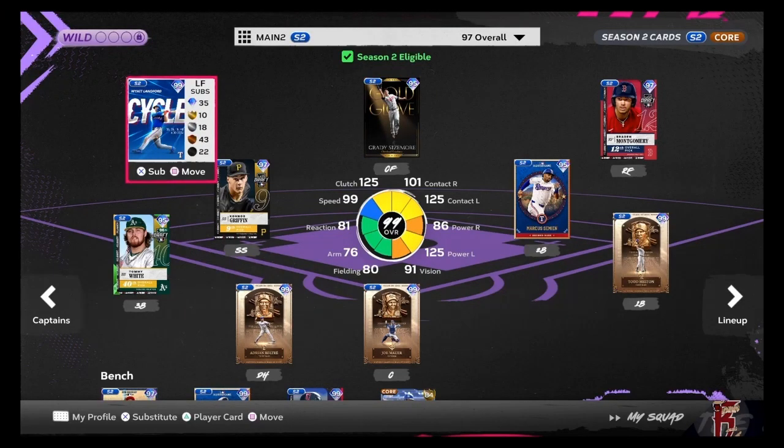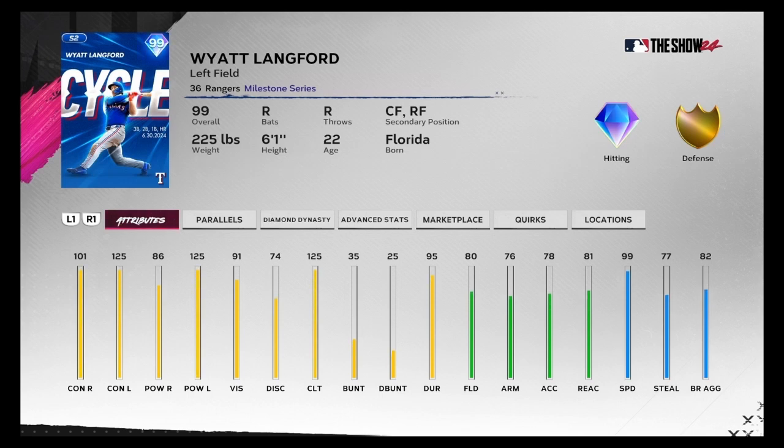Alright, so today I'll be debuting four new cards in MLB The Show 24. First up, 99 overall Wyatt Langford from the Season 2 Collection at 150 cards: 101 contact righties, 125 contact lefties, 86 power righties, 125 power lefties.